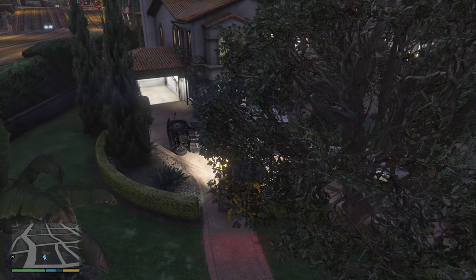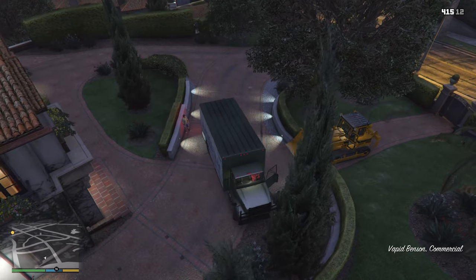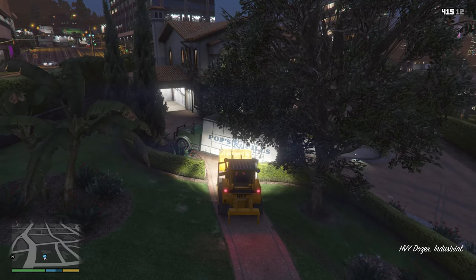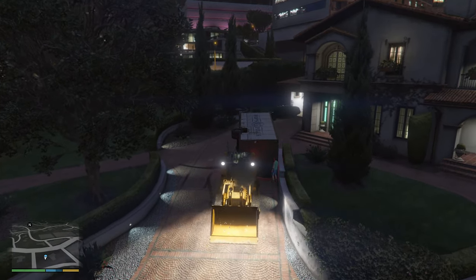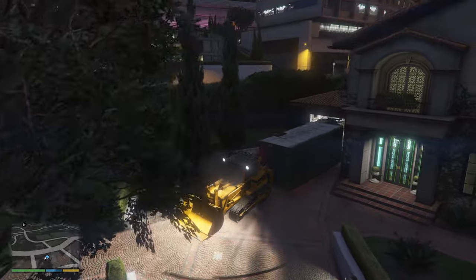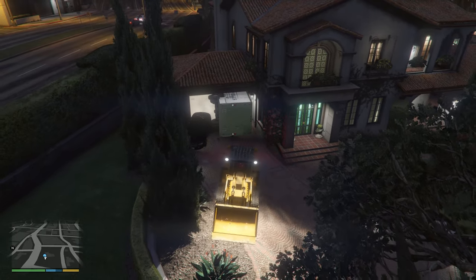When attempting to flip the Benson, try to be rather gentle than aggressive. Vehicles in GTA 5 like to fall back on their wheels, which can be a bit annoying to deal with. But once the Benson is on its side, you have to be fast and push the truck into the garage with the dozer as quickly as you can, since the mission can fail you for the truck being stuck — and hitting retry will mean there is no longer a dozer in the garage.